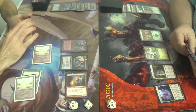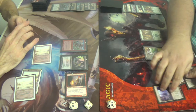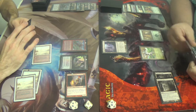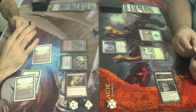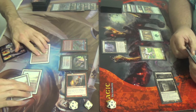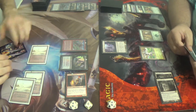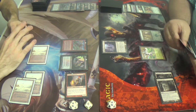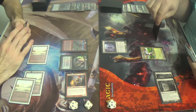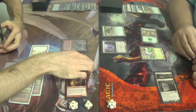Cathedral. It's a dude. No lands untapped. Just Bombardment. Carrion Feeder. Creatures you can sacrifice to kill it. Yeah, whatever. Do what you gotta do.